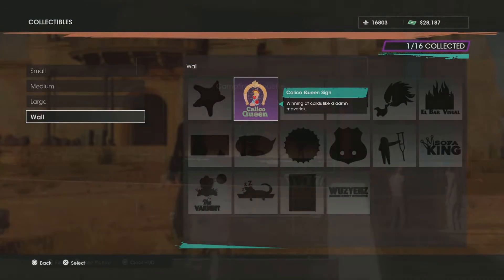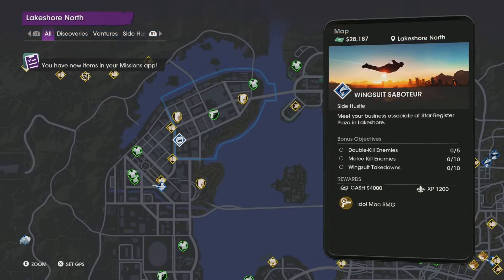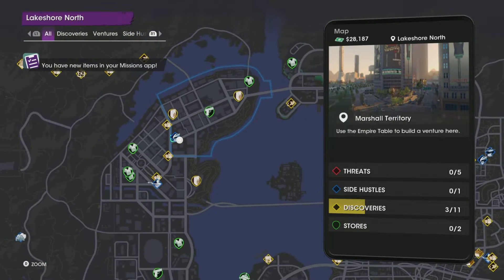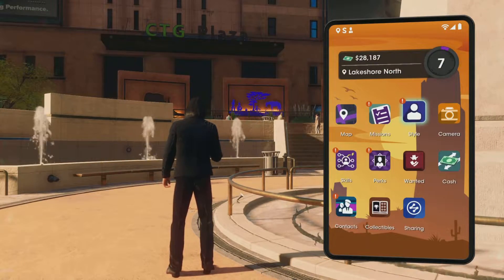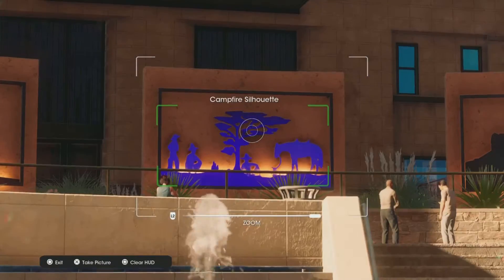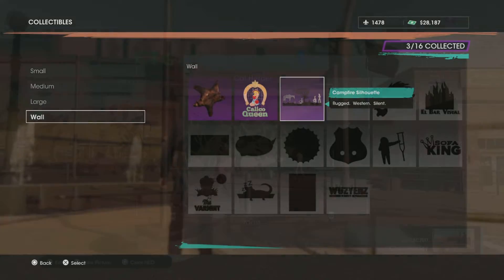Next up is the Campfire Silhouette. This one is going to be located right out of the Lakeshore North area, right over here by this nice little challenge. Head over here — right behind this giant pillar in the CTG Plaza will be that lovely picture that we need to take. Highlighted in a little bit of blue, the Campfire Silhouette. Bam! We got that knocked out of the way.